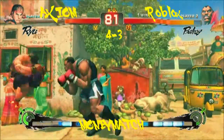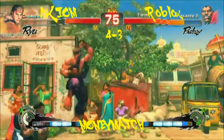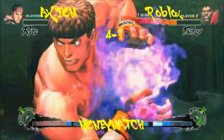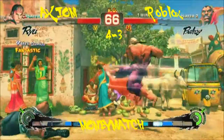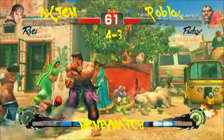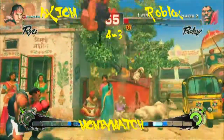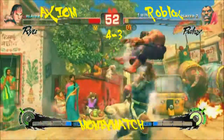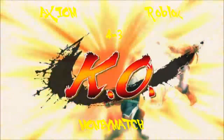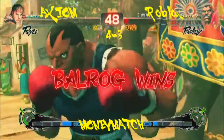Jab, jab, throw. That heavy kick. He dropped the loop and paid for it that time. I believe in my boy — he's just charging ultra. A throw again — good, this is KC style. He smelt it coming. Throw after throw, walk up and throw — that's how we play KC. Anti air. Somebody leveled up. Again, if he would just sit on the EX.